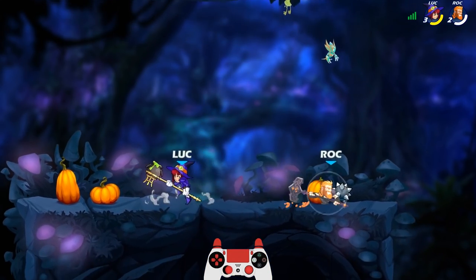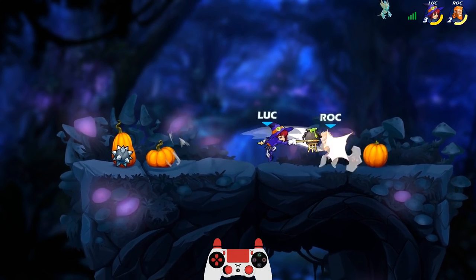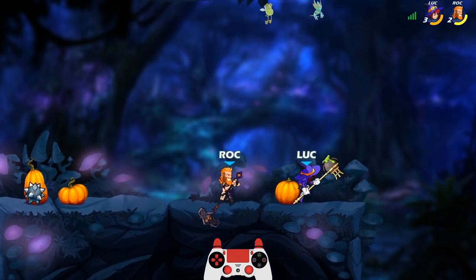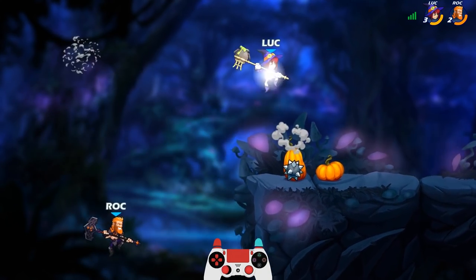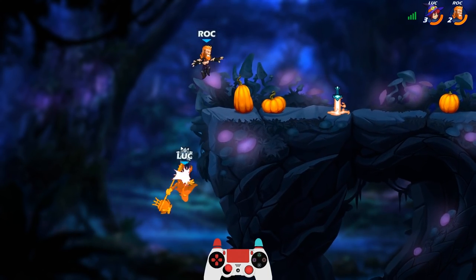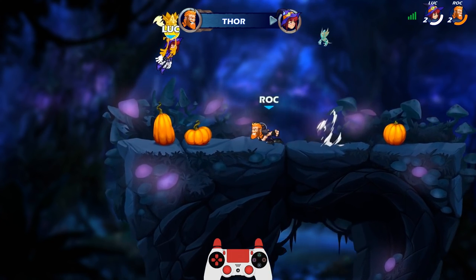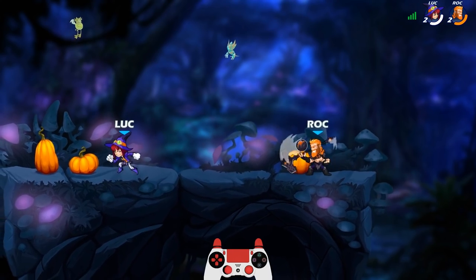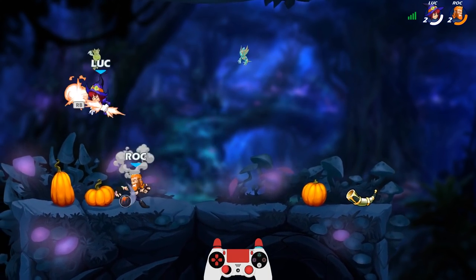It'd be cool if, like, when I hit with the cauldron, it did like a green puff of smoke or something. I really like the hammer side sig on Scarlet. It's one of the few sigs in the game that has a different hitbox when you do it off the edge — it has a massive hitbox when you do it off the edge.